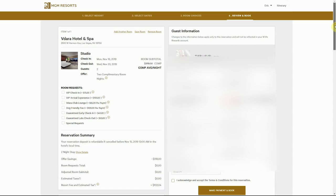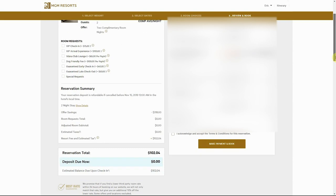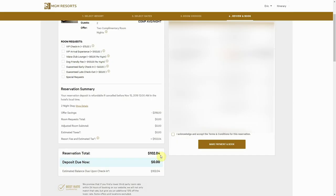We've added this to our itinerary. The room subtotal, instead of being $318, is entirely comped. The only thing we have to deal with is resort fees and taxes, bringing the total to $102.04.